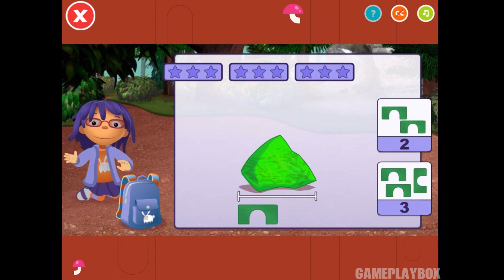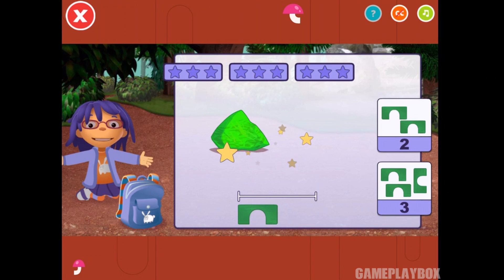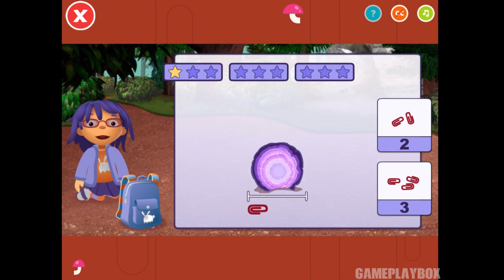Let's measure some big rocks with something smaller. You can move the object under the rock to figure out how long the rock is. Once you know how many objects you need, tap on the right number. How many blocks long is this rock? One, two — that's right! How many paperclips long is this rock? One, two, three. Good measuring!